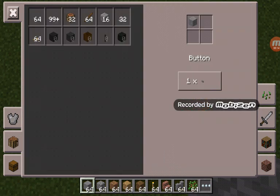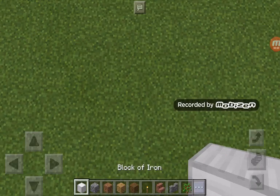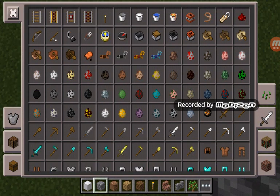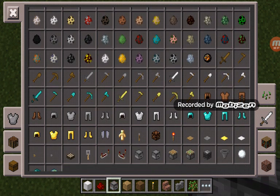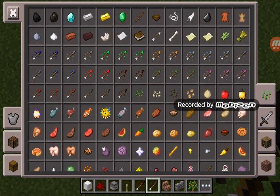You can use any block, it does not matter — I'm just going to use iron. You want any block, redstone, dispensers, and a lever. Then get three stacks of any arrows.